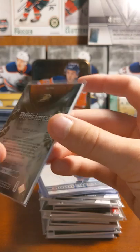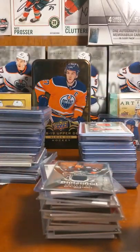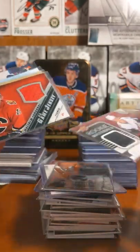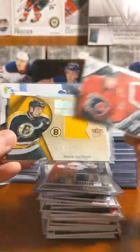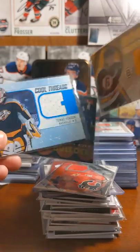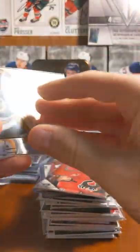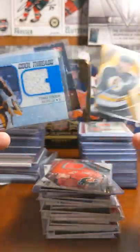Another Artifacts jersey card — Ricard Raquel. Henrik Samuelsson rookie materials. Matthew Lombardi UD Game Jersey. Rookie uniformity of Kevin Dallman — what is this, 05-06? Fleer Ultra. I have his Young Gun too.